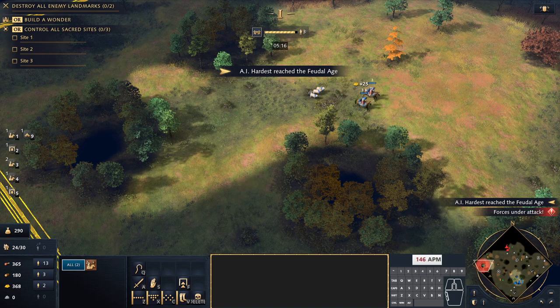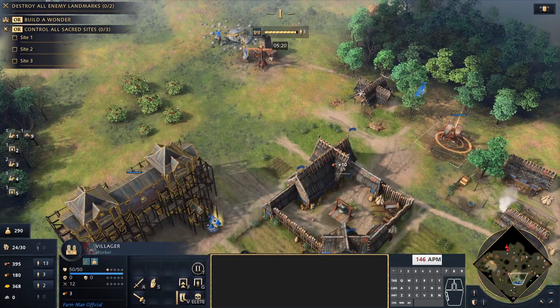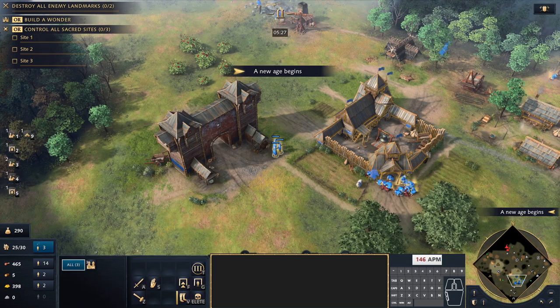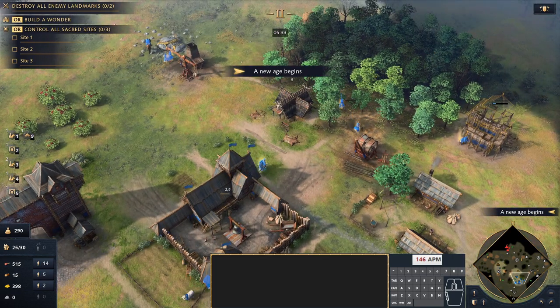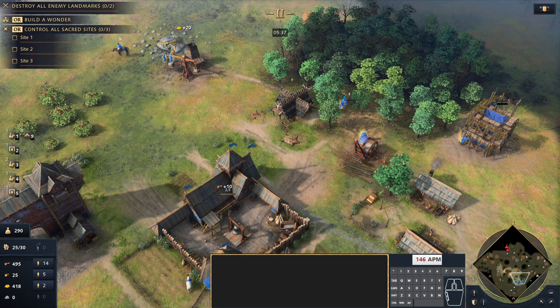All the villagers from the town center continue going to the sheep — that never has to change. I'm keeping one scout near the gold because it is quite far forward and there's some worry about being attacked there. Once you get to the next stage, the three villagers who were building the landmark will go to wood.